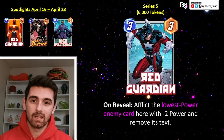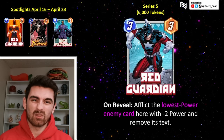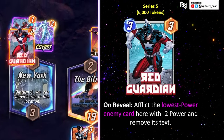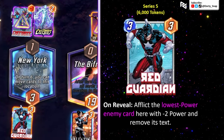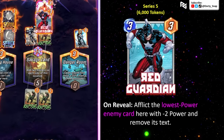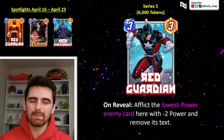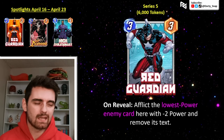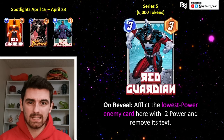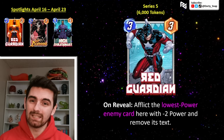I think he might be the best tech card we have coming to Marvel Snap since Mobius. Red Guardian is a three-cost, three-powered card coming out on April 16th, with the on-reveal ability to afflict the lowest power enemy card here with minus two power and remove its text. It just silences any card. It's like when you hit an ongoing card with Rogue or Enchantress, but the card doesn't have to be ongoing. He's just going to pick a card, remove its text, it's not doing anything, and he's also giving it minus two power. So he's got two abilities: hitting something with minus two power, and hitting the same thing with a silence ability.